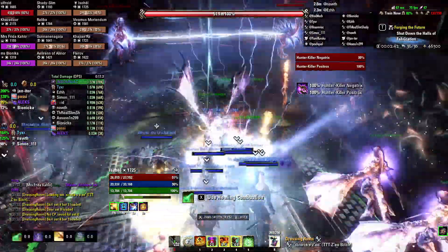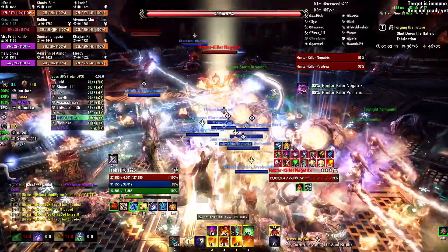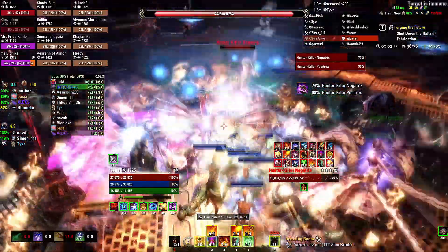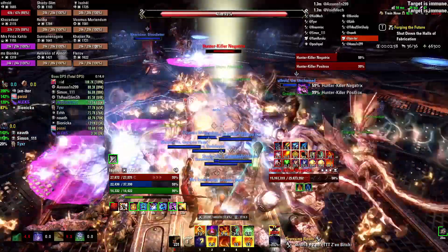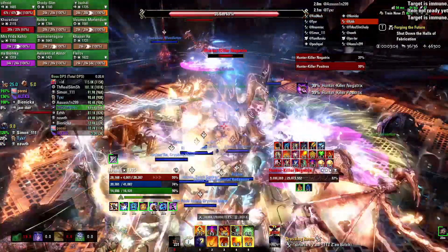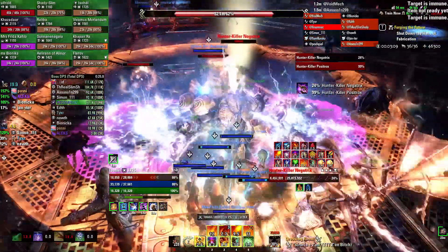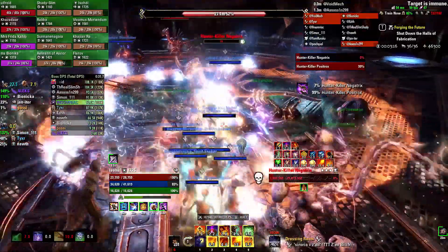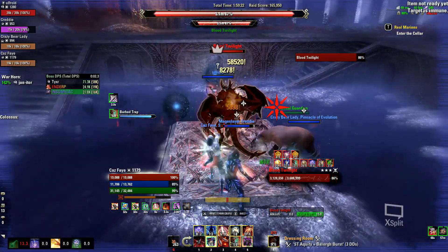Depending on if you play a magicka or stamina DD, certain situations will be different. Stamina DDs have different demands from their supports than magicka DDs — if you play a stamina DD in a group set up for magicka DDs you will not receive a lot of support, which will hurt your overall performance. The same applies to playing a magicka DD in a group optimized for stamina. This is especially feelable for your sustain and brings us directly to the next big point: penetration.